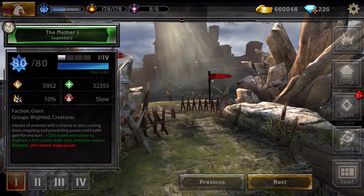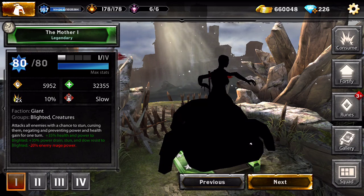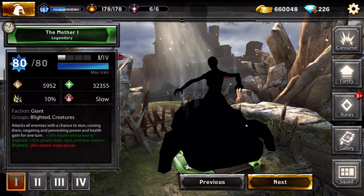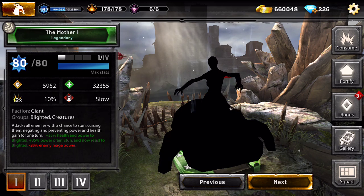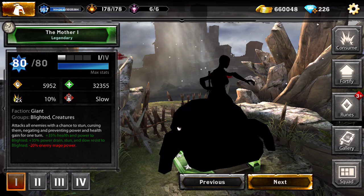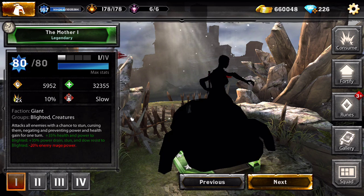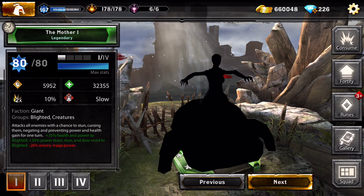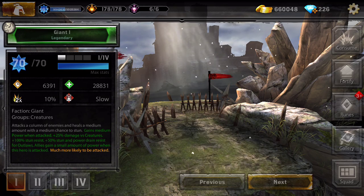The Mother - I haven't seen her but I'd love to get her. She gives 35% health and power to Blighted plus 35% power drain, stun and slow resist to Black, so she definitely needs to be on the Blighted team. She's a three-star - she's even better than the Brood Mother. Let's go to the next one.